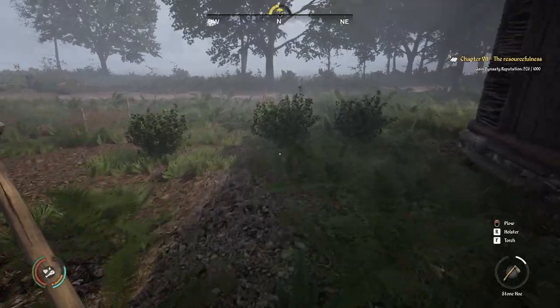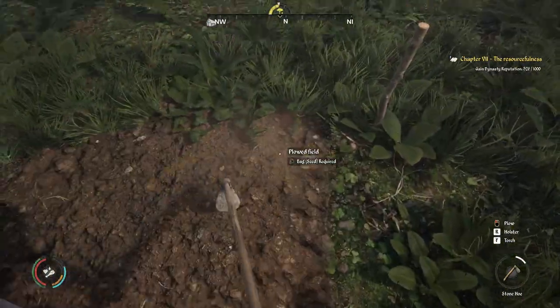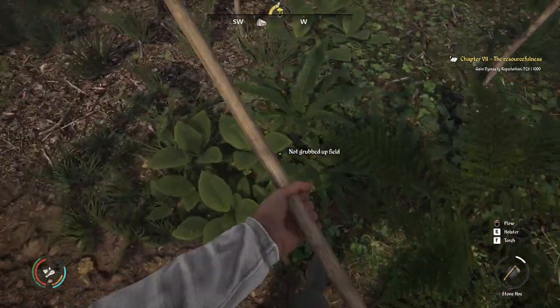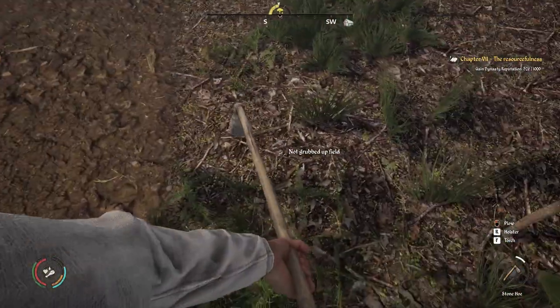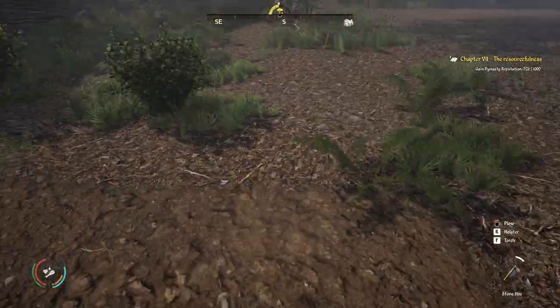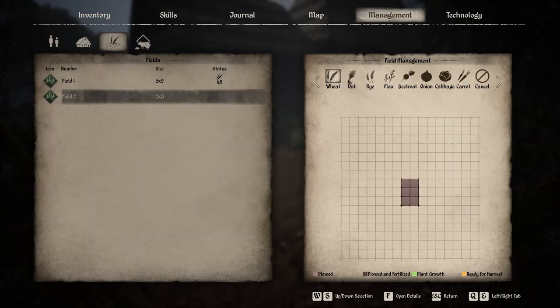Farming: fields. Fields can be drawn out and created to a rectangular size and shape that you wish, and you can demolish them using the building hammer if you want to get rid of them. Using the field tab of the management menu, you can choose what crops you want planted in the fields. However, the workforce is not assigned to the field themselves, but across all your fields by setting the workers to the barn and choosing field worker.